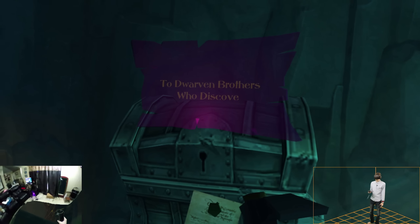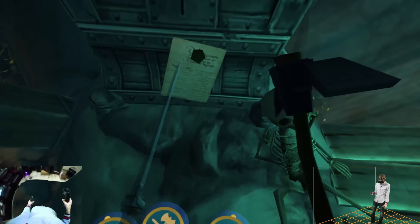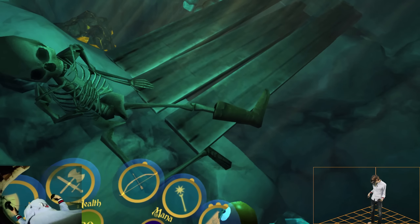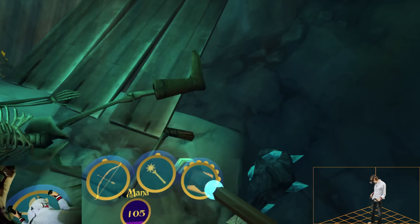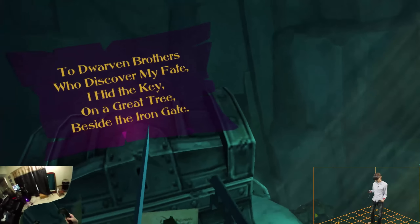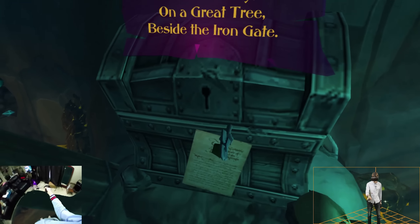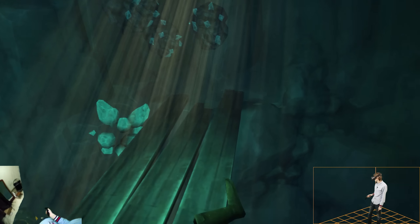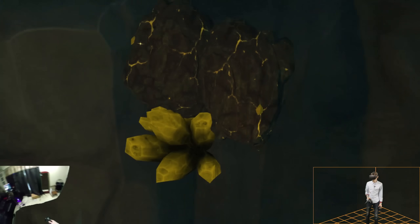'To Dwarven brothers who discover my fate, I hid the key on a great tree beside the iron gate.' I already found that. So let me just find this out of here. One of these things should be the... oh dang it, I just got it. All right, slower this time. There we go. Wow. That should work, right? Maybe I'm doing something wrong. Maybe the actual thing I'm opening is down here. Can't tell though.